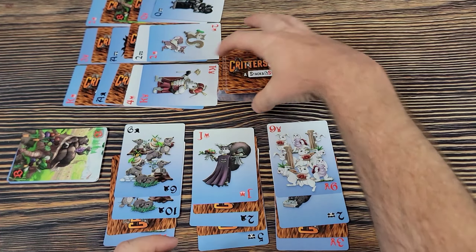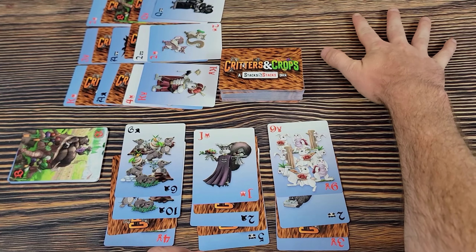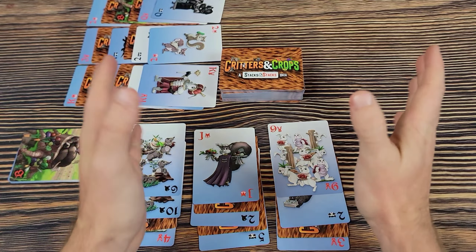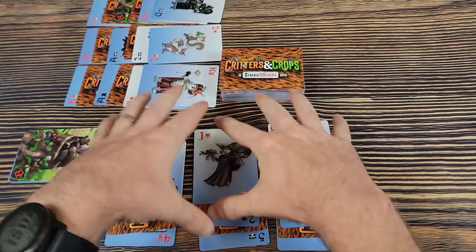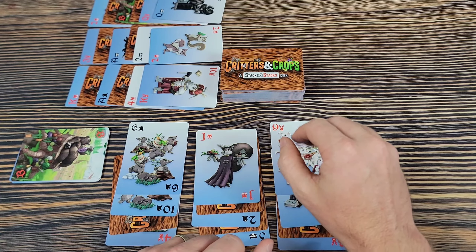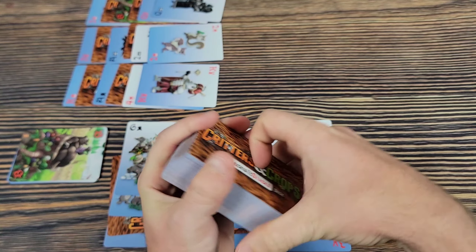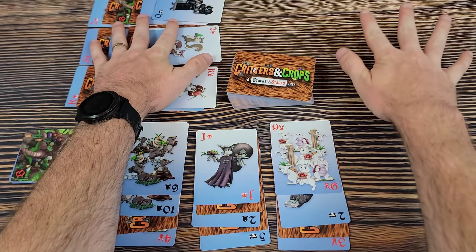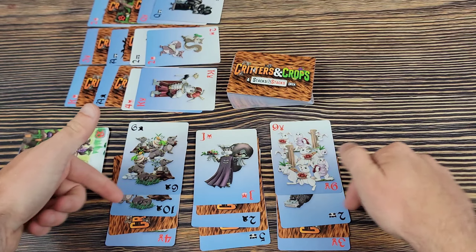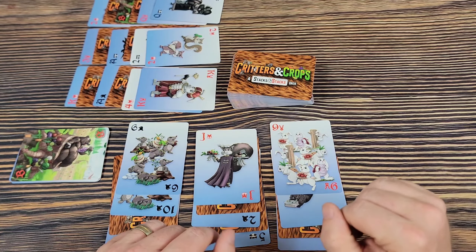The solo mode works very similarly. You have your own set of stacks plus two neutral sets of stacks. You're trying to quickly clear out all your cards, preserving as many cards in the deck as possible since those score as positive points. Cards remaining in your hand count as negative points. If you end up with positive points left over from the deck, you win.